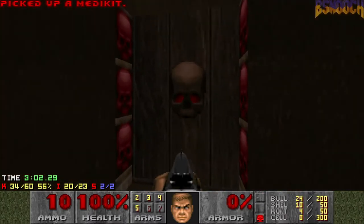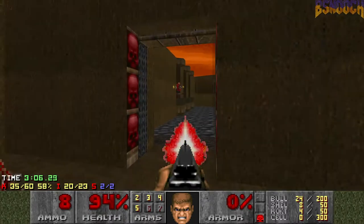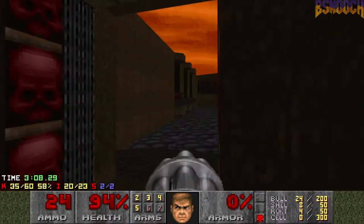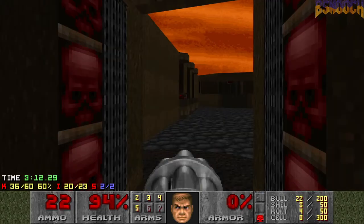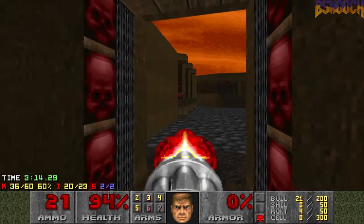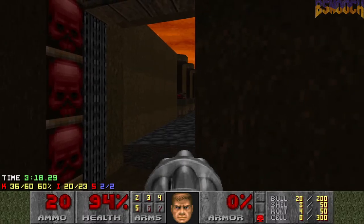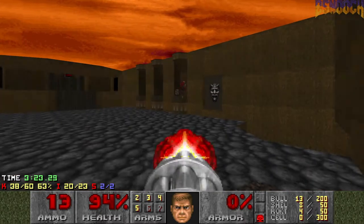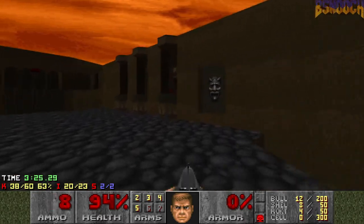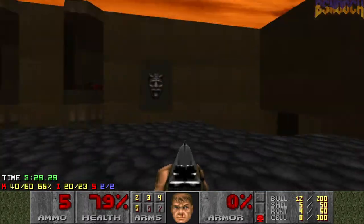We're almost at the end here, but we gotta be real careful in this room. There are hit scanners galore. Let's see if we can coax him out here. Alright, nice. There's three of them on each side here. We really don't wanna take a lot of damage.